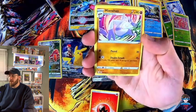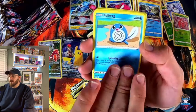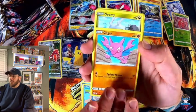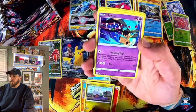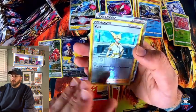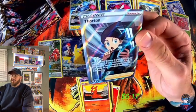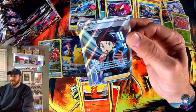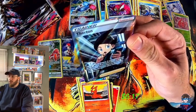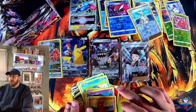Fire Energy, Munchlax, Lake Acuity, Pichu, Poliwag — there we go! Flaaffy, Bonsly, Mawile, Slugma, Bolo, Thornton trainer card — nice! $6 hit, let's go! That's really cool right there — let's keep this card in great condition.